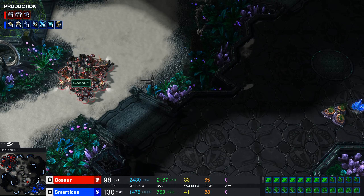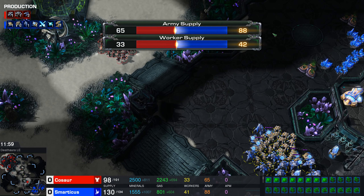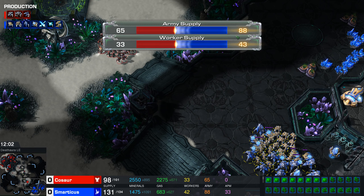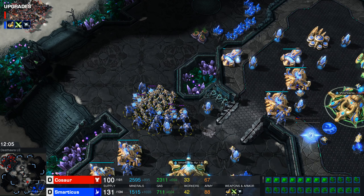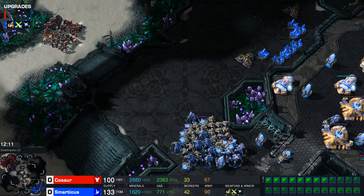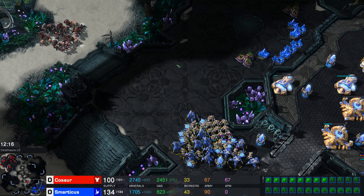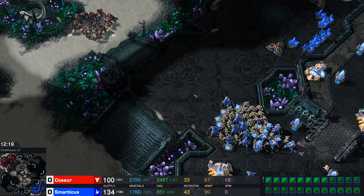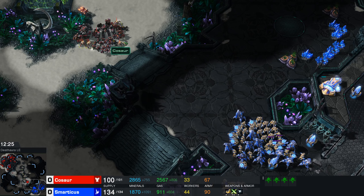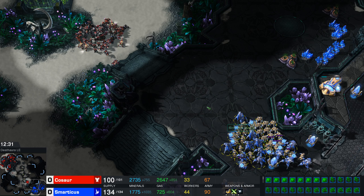It looks like something's going to kick off - we've got this Terran force looking to push in, but it's very much a smaller force. There are no upgrades for the Terran, so these marines are awfully squishy. The Protoss meanwhile has plus two attack, plus one armor, plus one shields. No charge for the zealots, but I think they'll still be able to get on top of this Terran army and crush it. If Kosor knows what he's doing with the widow mines, he can burrow those and they'd be hugely effective against these zealots.